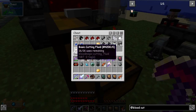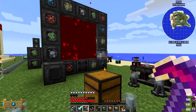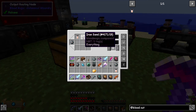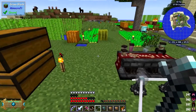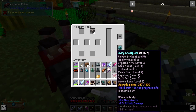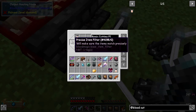This output routing node — because there's an input routing node at the top with no filters — will take anything it needs out of here. This output routing node should put basic cutting fluid and iron sand into this chest. It probably would have been more sensible to route these two across differently, but we'll leave it. It wasn't getting anything into here, which is one of its funny quirks. I need to get the filter in here — let's take this out, remove this filter.